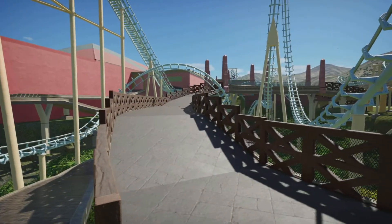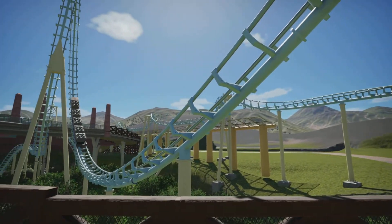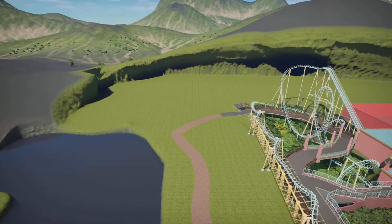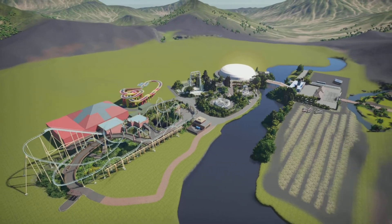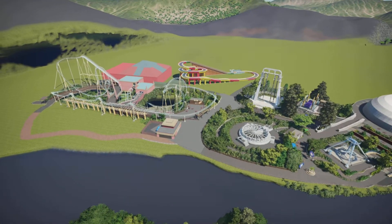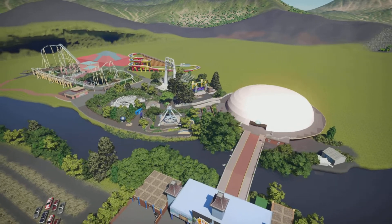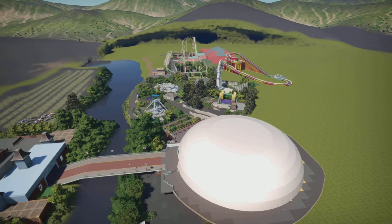This is where I'm up to at the moment. I've still not finished theming this ride — I've got to put some custom fencing down and finish off the station building. I'll be working out this way next, which will be where Saw the Ride is, and Samurai. But this is how we're doing so far. I'll take you on a POV ride of Colossus so you can see for yourself. That's pretty much what I've been up to over the last few weeks. I'll try to get regular videos and updates out — it's just a little difficult because it is very time consuming.